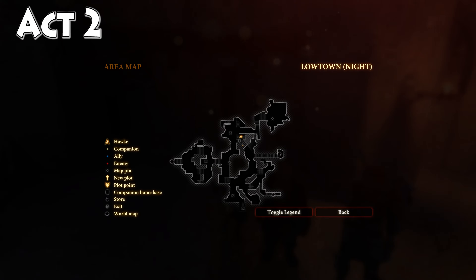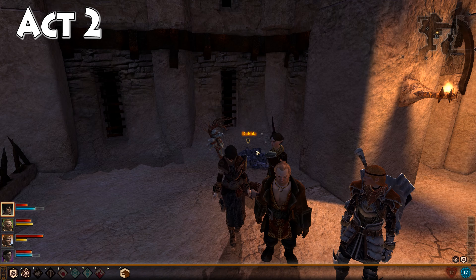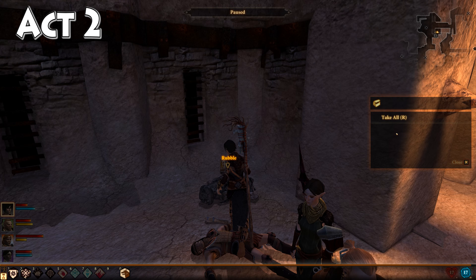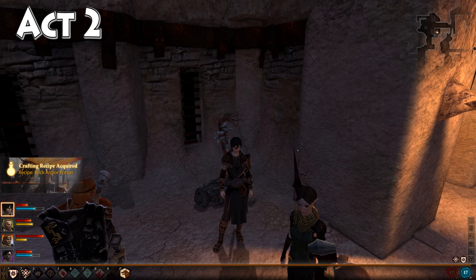You want to be down here near Gamlin's house, or your old house that you were in before you bought the mansion. Once you get down here, you're going to find some rubble on the ground next to the house. Inspect it and you'll find your rock armor potion recipe. Go ahead and grab that and we'll head back to our potion ordering table to check it out.